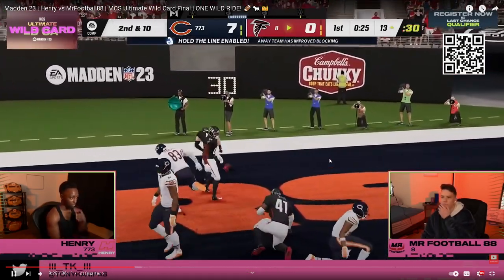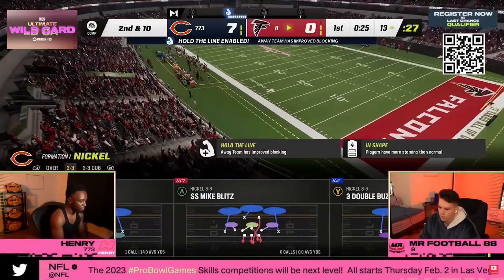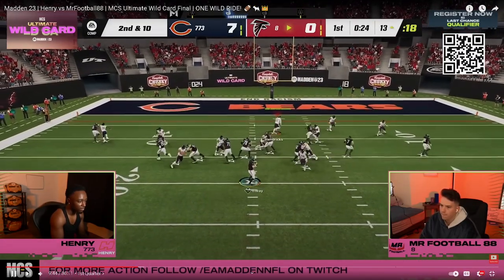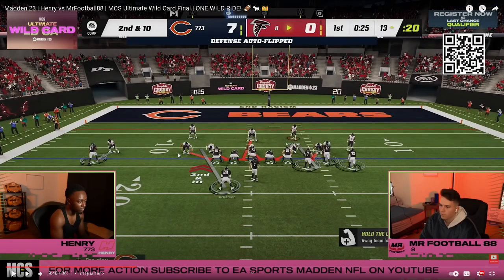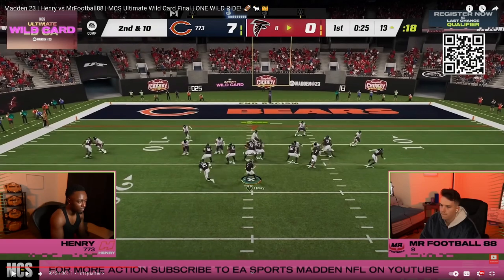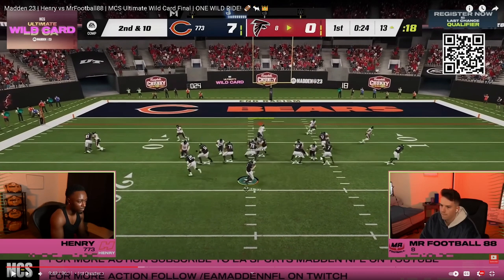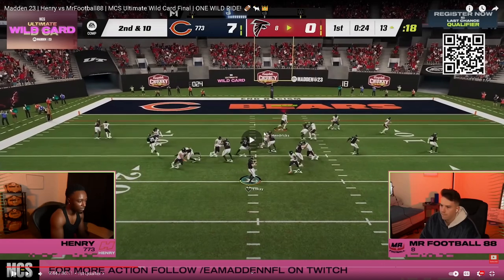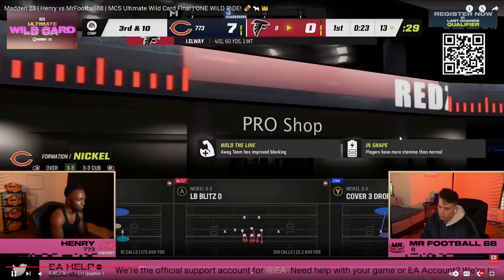I can't say enough about the little details Henry does that are so critical. Watch Julius Peppers — he's going to stand right here. For whatever reason he doesn't contain him, but it actually works out better for Henry. He's getting good pressure — this guy engages with the tackle and there's an instant shed. Even though that tackle may have edge protector or secure protector, Henry's still able to get pressure and put the quarterback in a tough spot.